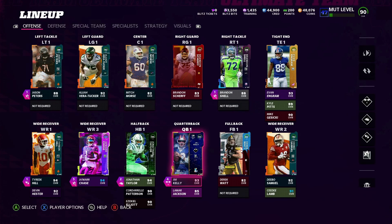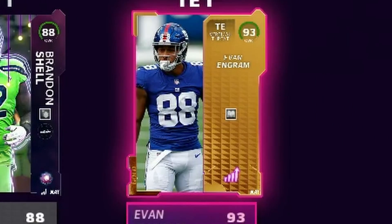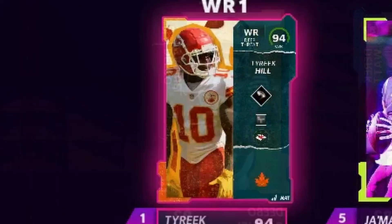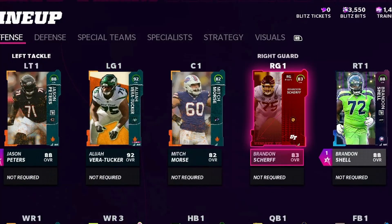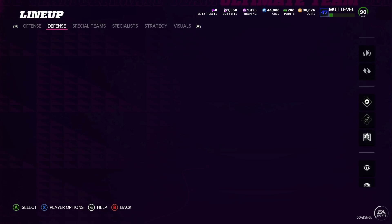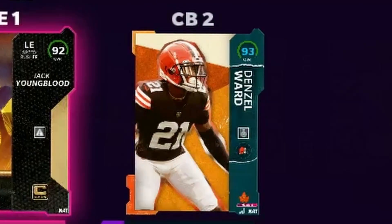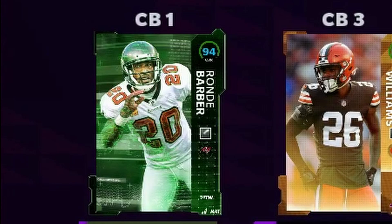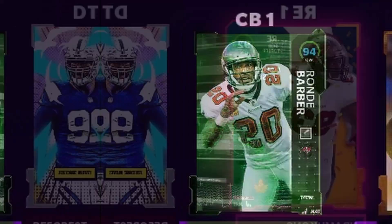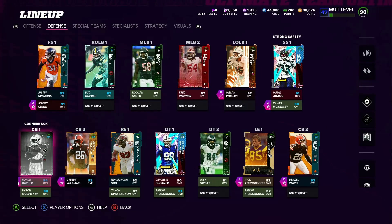The new adjustments to the lineup — first we have Evan Ingram. I really don't know how long it's been, so I'm just gonna show everything we got. We got Evan Ingram, Debo Samuel, Tyreek Hill — I'll show in a second — Jonathan Taylor, and some new alignment as well. On the defensive side, we got Justin Simmons as our free safety, Denzel Ward, Greedy Williams, and Ronde Barber. I don't think there's any adjustments to the D-line — if it's really been that long, maybe Ngata-Gonzalez as I like to call him, but Sue is there.